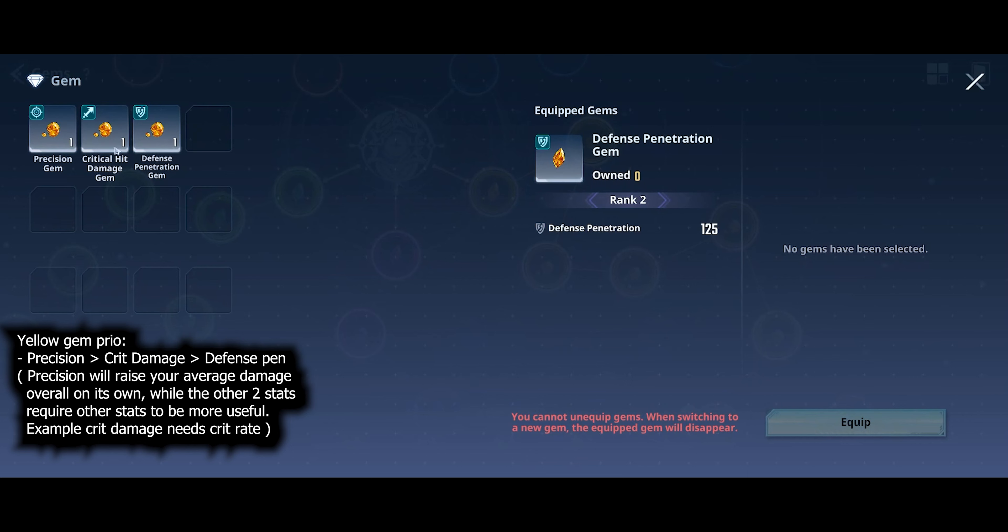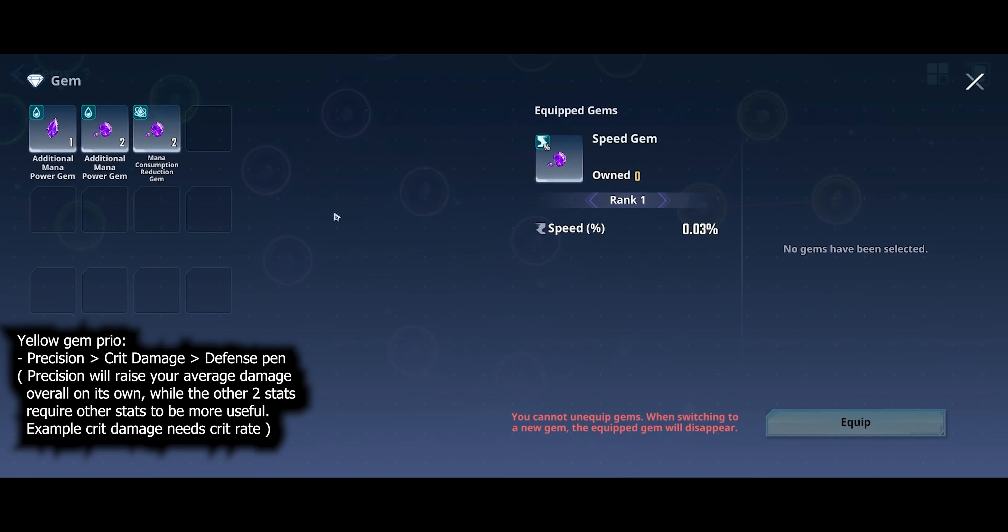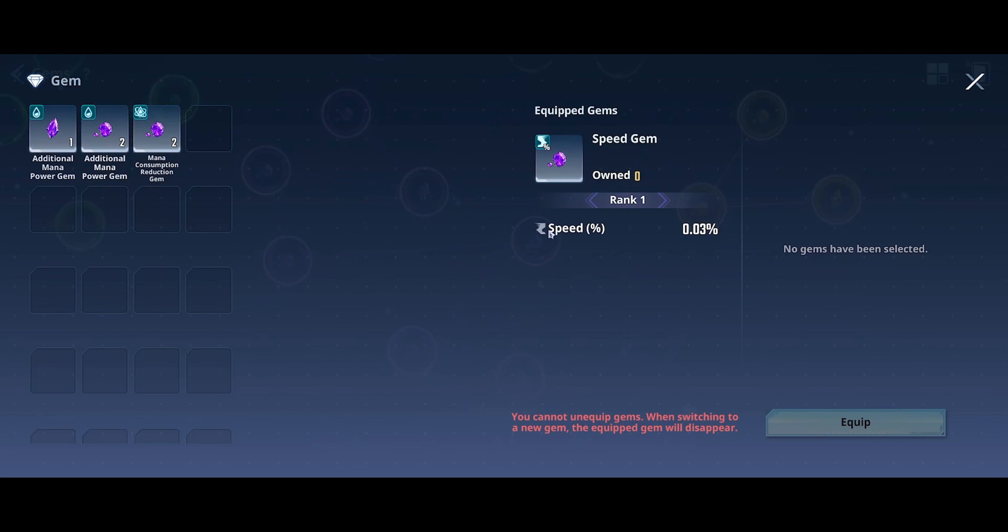Yellow is a little straightforward but kind of weird because it makes you feel like you have really good options. You have precision, critical hit damage, and defense penetration. All three are good, but only one is hard to acquire naturally, and that's precision. Precision only comes on ascended weapons and through Junu's stat distribution. Because you can get critical hit damage and defense penetration from gear, I would prioritize precision in the yellow slot since it is the hardest stat to come by out of the three.